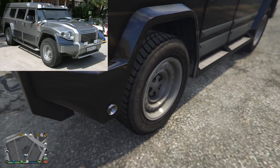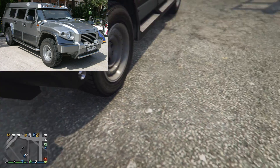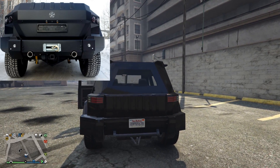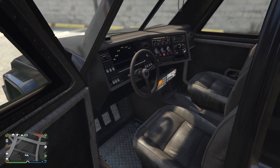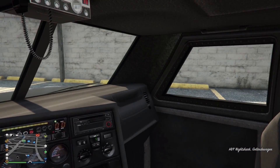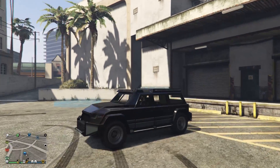An den Seiten haben wir noch so einen Auspuff – auf der rechten und linken Seite, der so ein bisschen rausschaut und Flammen rauskommen lässt. Sieht komisch aus. Das Heck erinnert ebenfalls an den T98 Combat. Das Innenleben ist ein typisches Truck-Innenleben, wie man es vielleicht von manchen Lastern aus GTA kennt – nichts Besonderes. Man kann sagen, dass Rockstar Games komplett den T98 Combat von Darts übernommen hat.